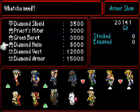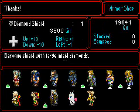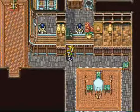I have one of them. Diamond helm, which I could give to someone, I suppose. I could use a diamond shield, I suppose. I can give that to good old Edgar. Woohoo, he's got the diamond set going here.